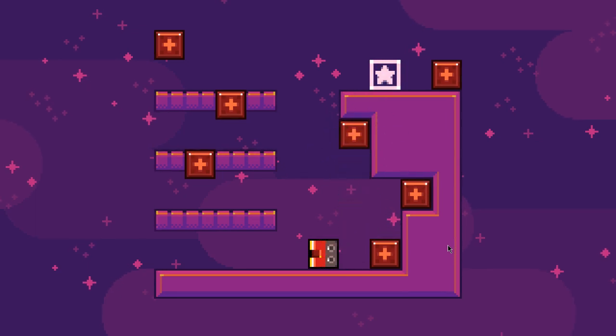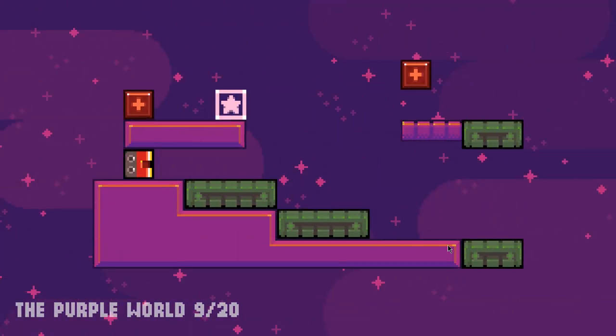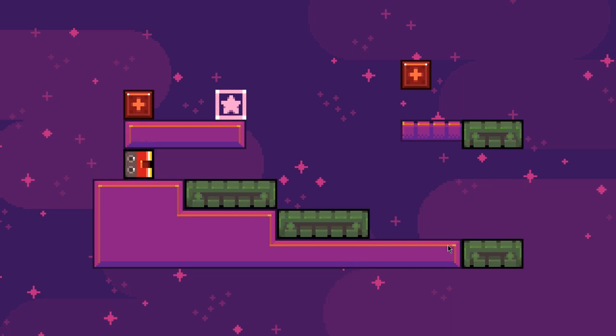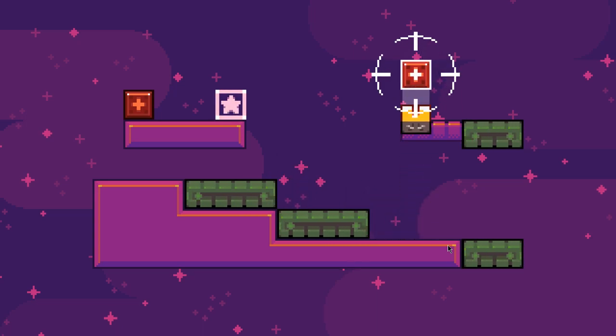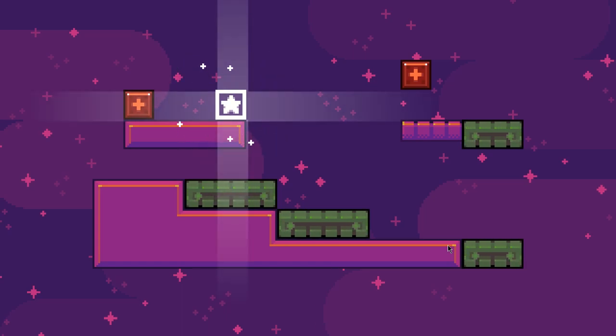I wonder why we would want to do that — I don't think we do. I think we want this. So we can flip all the way over here and get that done. Now we've got these conveyor belts going on. I'll push us there. I think we just want to use that to roll ourselves. Neat.